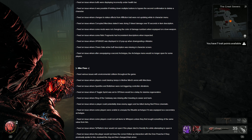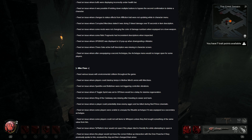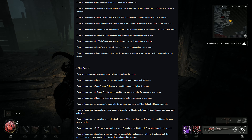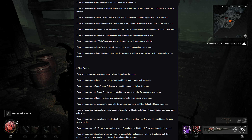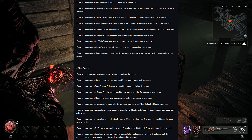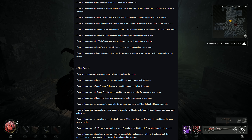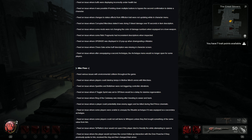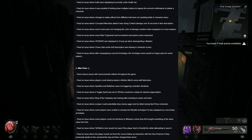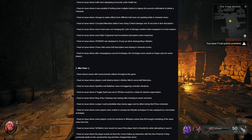Finally, miscellaneous fixes: fixed various issues with environmental collision throughout the game; fixed players being able to destroy tamps in Mother's Mine area with Merciless; fixed Sparkfire and Bolt Driver not triggering controller vibrations; fixed Toggle Sprint off causing a delay for stamina regeneration; fixed Ring of the Castaway missing after traveling to sewer and back; fixed a player potentially drawing enemy aggro and being killed during the Red Prince cinematic; fixed some players unable to unequip the Ritualist archetype if equipped as a secondary; fixed some players not being able to sell items to Whispers unless they first bought something of the same value; fixed Talratha's door not opening if the player died to friendly fire while attempting to open it; fixed the player not having the correct follow-up interaction with the Duran preacher if they previously spoke to him, received the ring, and then changed their armor.